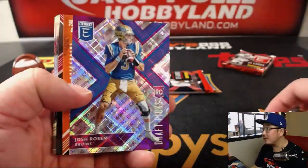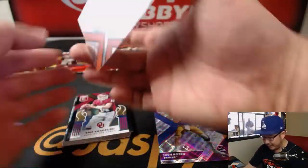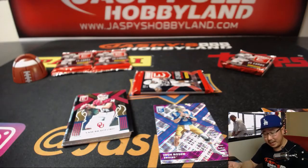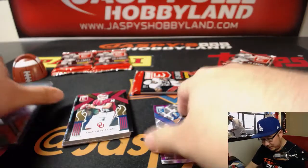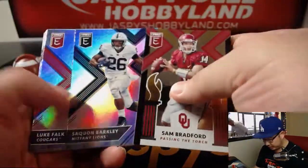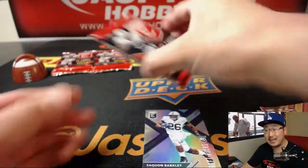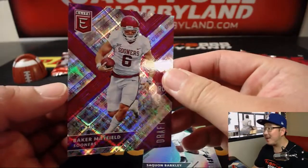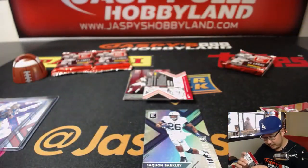We've got Josh Rosen at 99 and Micah — Kaiser Soze right here. There you go, Andrew K, and you've got the Josh Rosen as well. Let's see what else — Sam Bradford here too. Saquon Barkley. And your last bought mojo pack. We've got Baker Mayfield — at 99, not an autograph though. Nice.